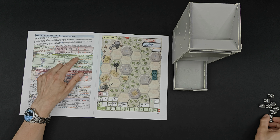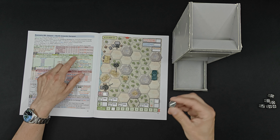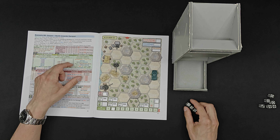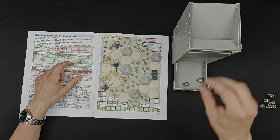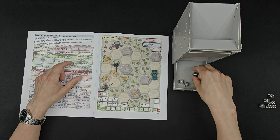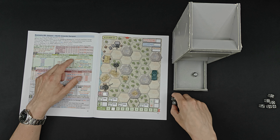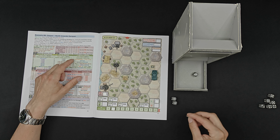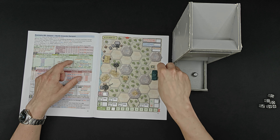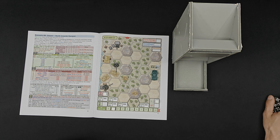We use the double fives to load. On the C table, we're in the trees so we get three dice instead of two. We get a three which is smoke, and double ones which is either extinguish fire - no need for that - or hold down. We're going to hold down, which will help if the tanks catch up to us. And with the three we deploy smoke, which is helpful against enemy infantry. That's it for our turn.